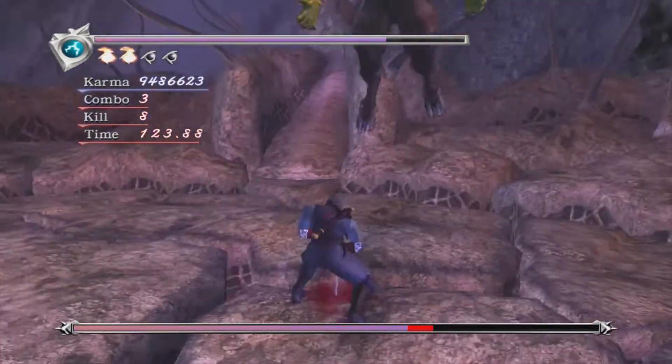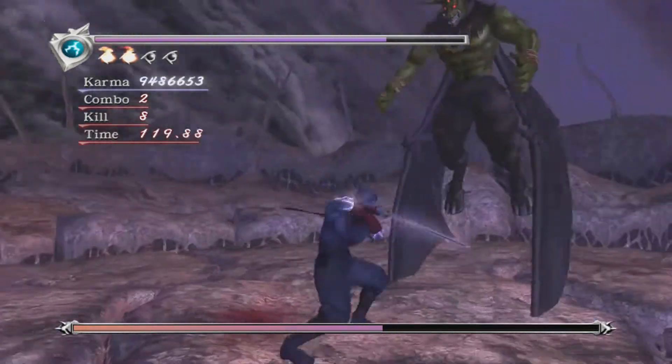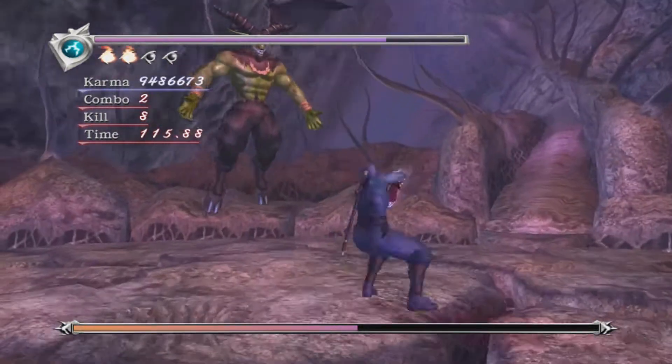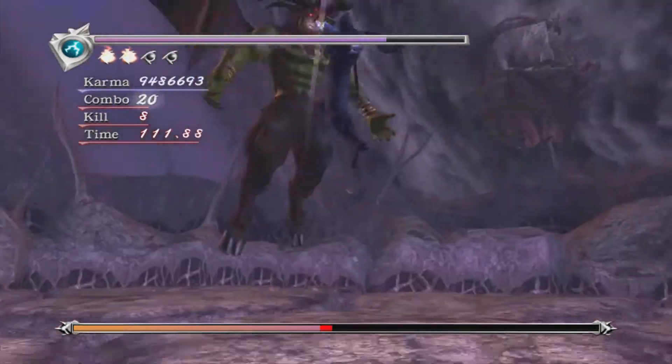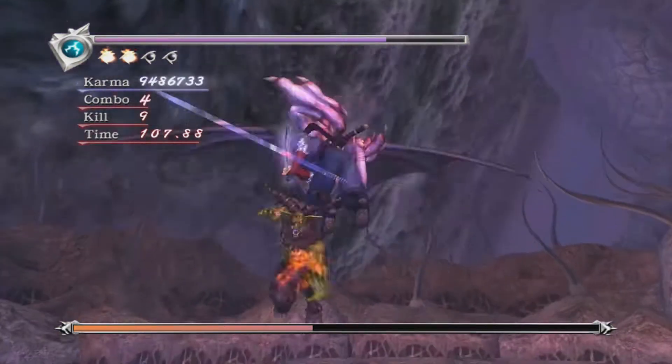If you want to deal damage aggressively with the Dragon Sword, forward Y, X, Y will always hit him if you're underneath him and he's not too far up. That's your main way to be aggressive rather than waiting for him to dive bomb. Be careful doing too many hits of this though.